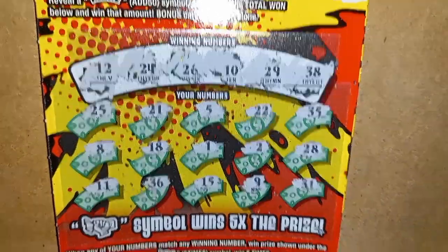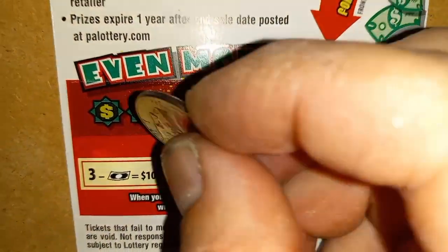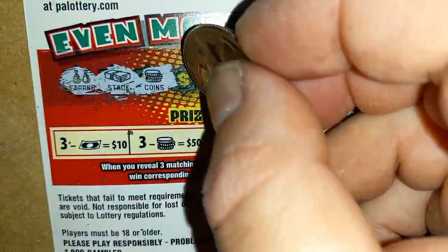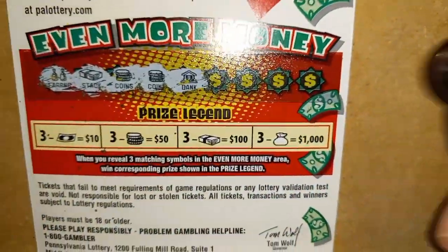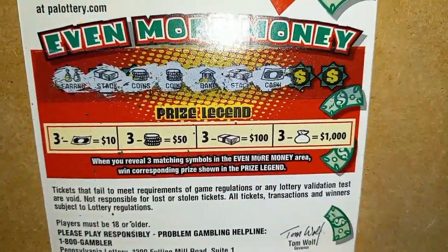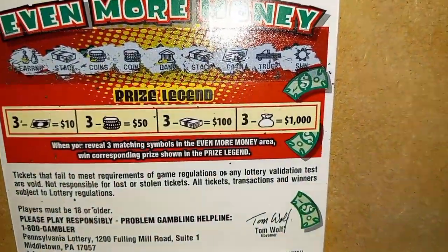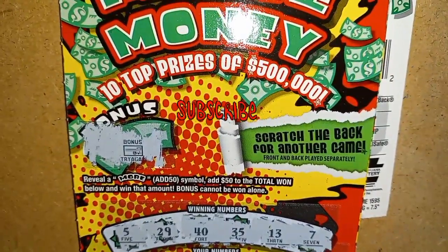Let's turn the ticket around and do the back scratch and find out if we got any wins here, or if it's a bust. Can we at least get 10 bucks, a refund? A garbage symbol right there. We have a stack, we have coins, and we have another coin. We have a bank, two stacks, and two coins, and one cash. And a truck — garbage symbol. And a sun. Well, there we go. Another typical Pennsylvania lottery crap session. Thanks for watching, please like and subscribe, and we'll catch you in the next one.